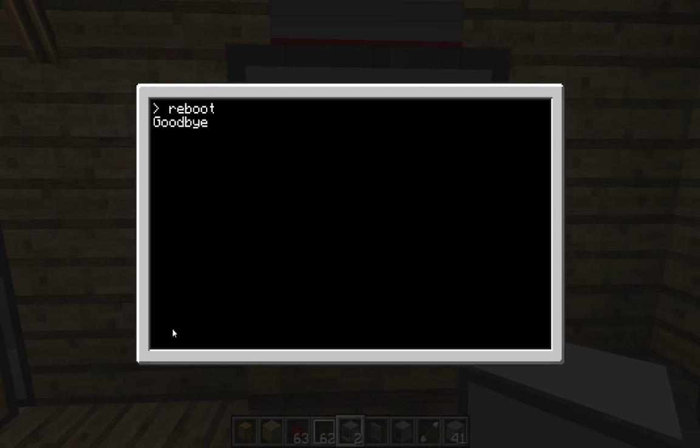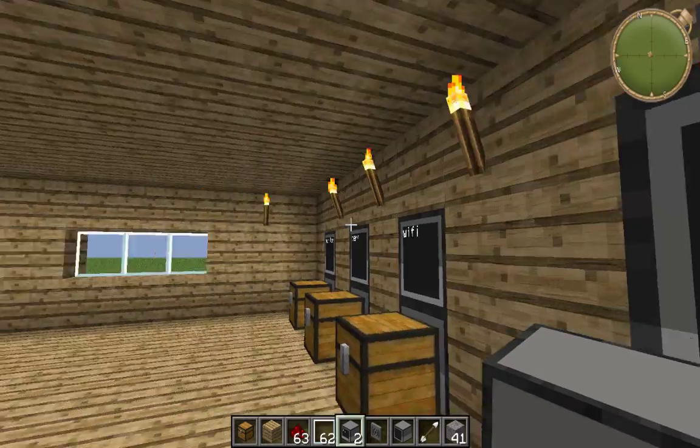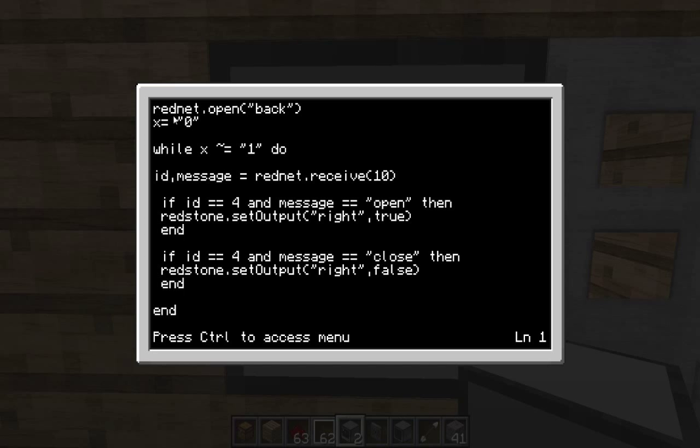As you can see our little curlies are in there where we put them. So now we'll have a look at what makes this one tick. If you hold Control and press T it terminates the program that's running. So if we go 'edit startup' and press enter — now obviously we've got rednet.open on the back. Basically on the back of this machine is my wireless, so you've got to locate where the back of it is, or if it's at the top, right, left, or bottom.